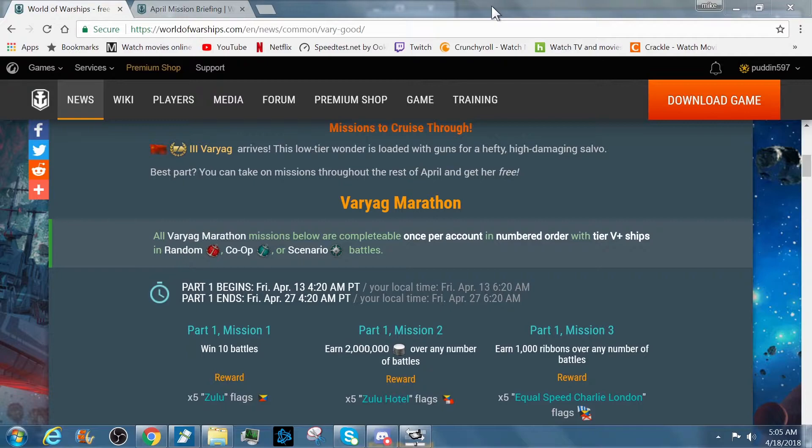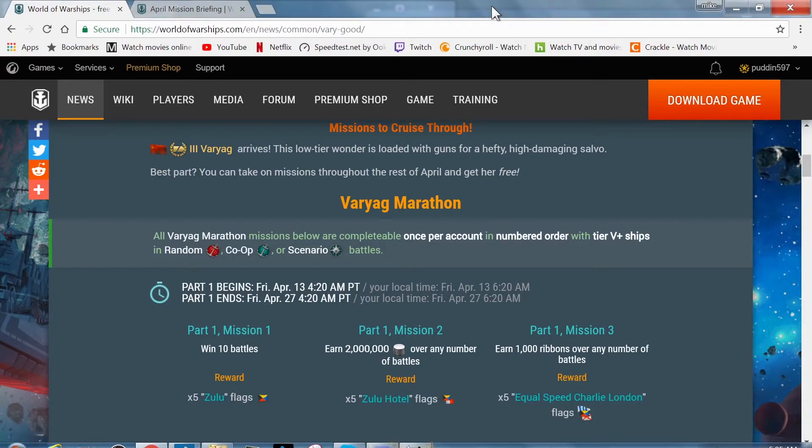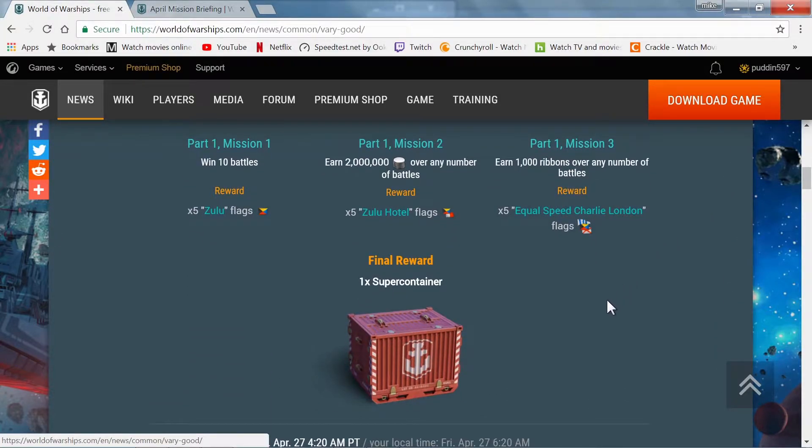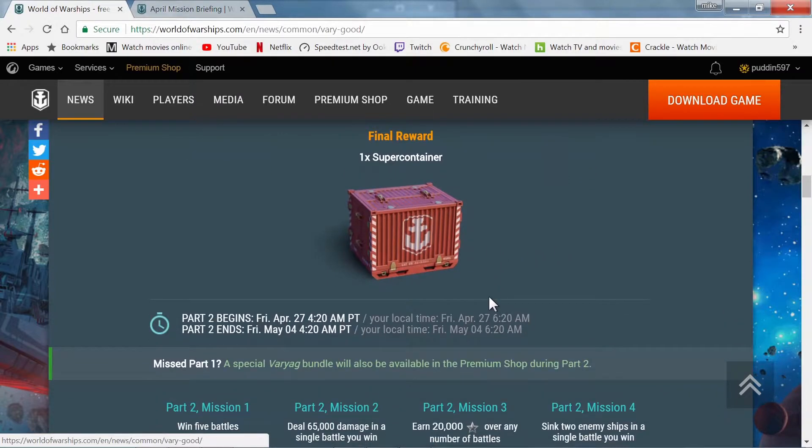Part one mission one is win 10 battles — reward is five Zulu flags. Part one mission two is earn two million credits over any number of battles — reward is five Zulu Hotel flags. Part one mission three is earn 1000 ribbons over any number of battles — reward is five Equal Speed Charlie London flags. Your final reward for part one is one super container.